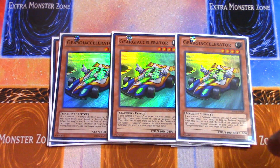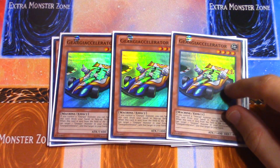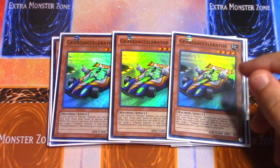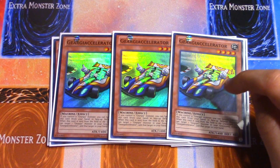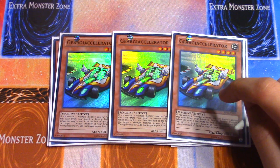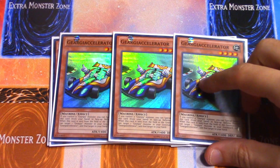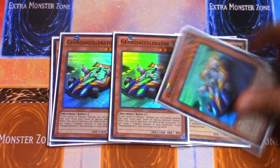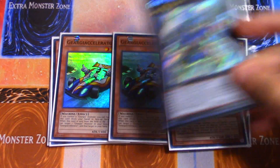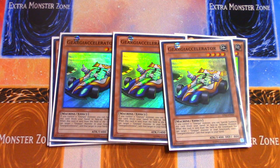Next we have triple Geargiaccelerator — this is the floater of the deck. You can special summon it when you have a Geargia monster on the field, and if it leaves the board you can add a Geargia monster from your grave to your hand. Keep in mind he can miss timing. If you have multiples in hand you can plop them all down, then overlay them both for Gear Gigant X — Optimus Prime — and get yourself more free pluses.